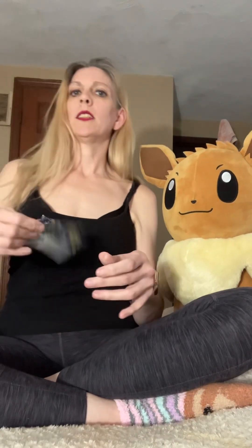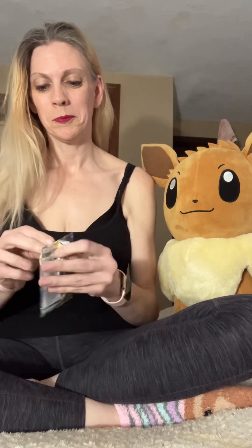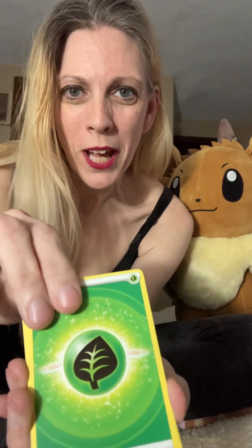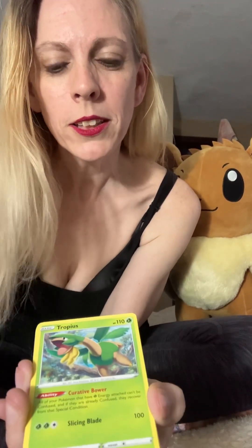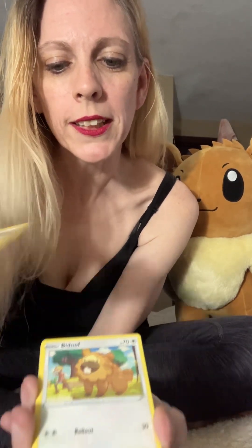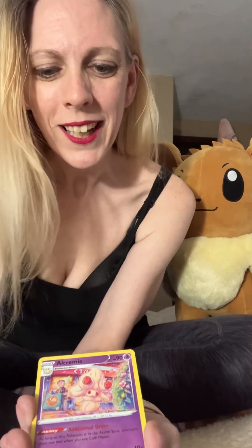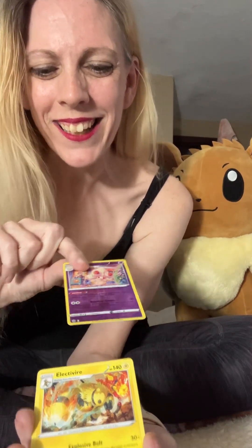So one more pack of Brilliant Stars, and then we'll do some code cards. Let me know what you guys are getting with these code cards — I'd love to hear. I usually forget to ask. If you get something good out of it, let me know, especially if it's an Eeveelution! Ultra Ball, Vibrava, Tropius, Grimer, Shinx, Bidoof, Electabuzz, Hattrem reverse, and an Electivire non-holo.